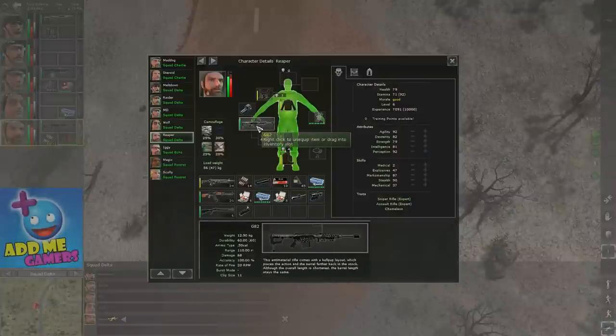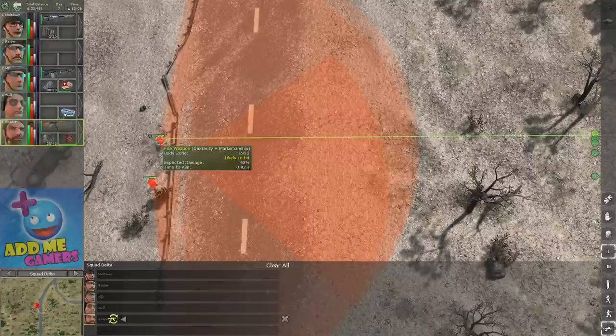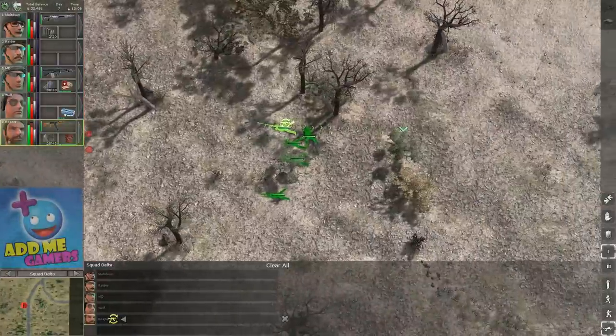Keep in mind each rifle has its own range. For example, this assault rifle has a range of 49 meters. When you're within that range, the targeting line stays green. As you move further back, the line starts to change color indicating reduced hit probability.